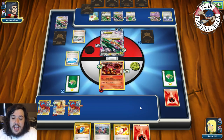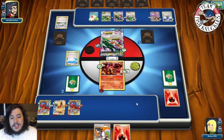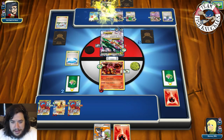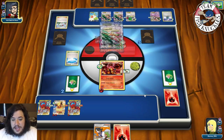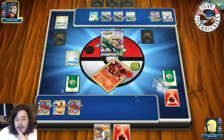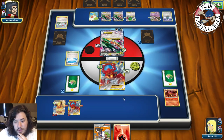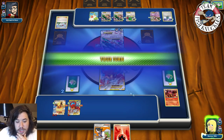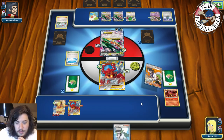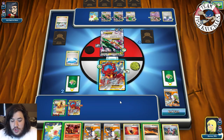No VS Seeker to pull the Shaymin yet. Spirit Link goes down, Mega Scizor joins the field. Amino Break takes a knockout — we go down to four Prize cards. Our opponent has to deal with these Volcanians because they do so much damage. We send up Volcanian EX and attach a Fire Energy.